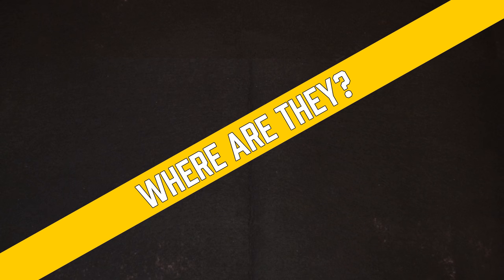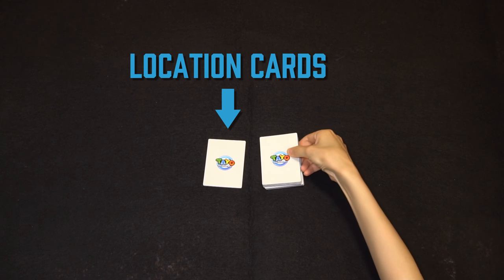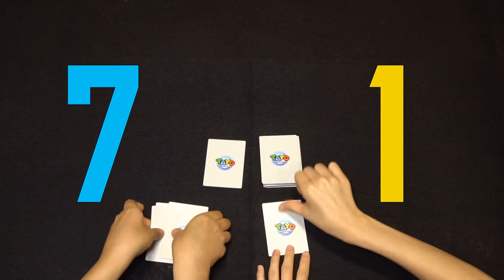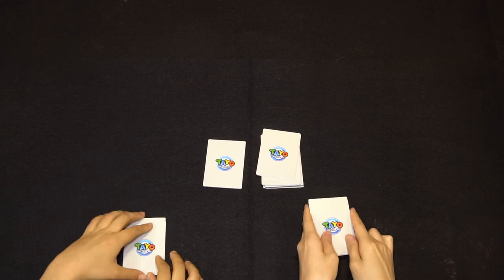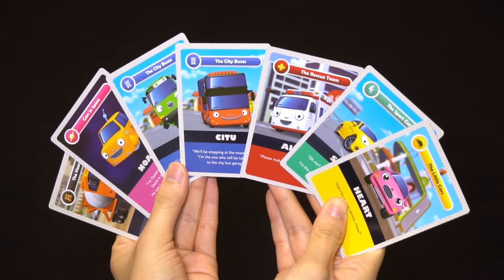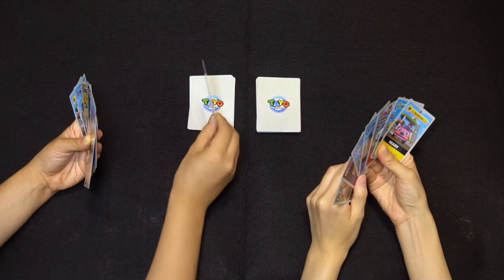Second game: Where are they? This is a two-player game. You position the location cards in the middle. Each player draws 7 cards from the deck. Each turn, players draw one location card. When the location card is applicable to the character card you have, you can place the character card face up. The player with the most character cards face up wins the game.